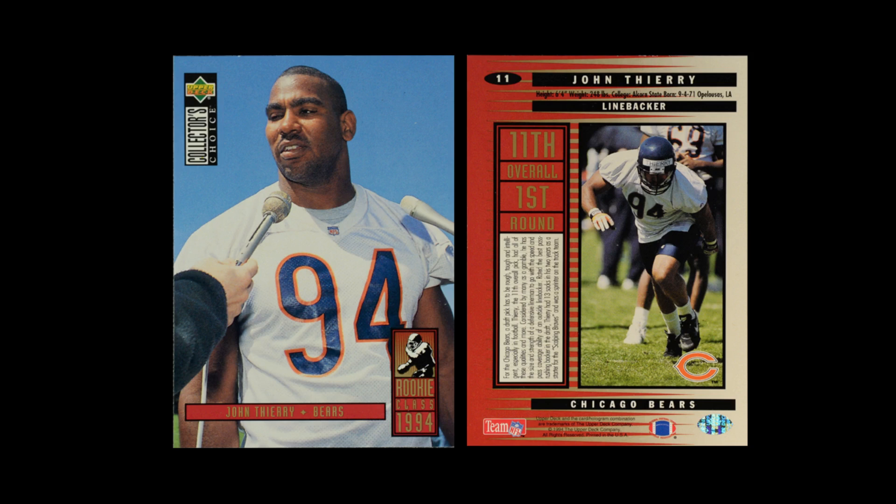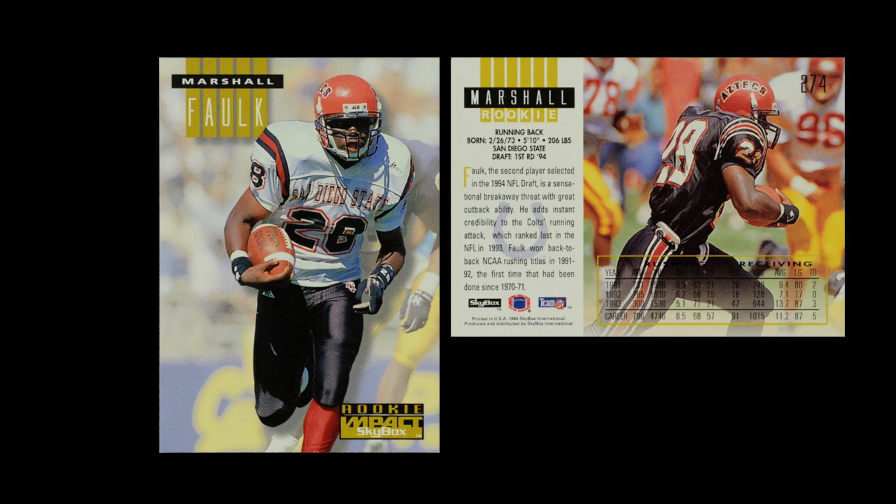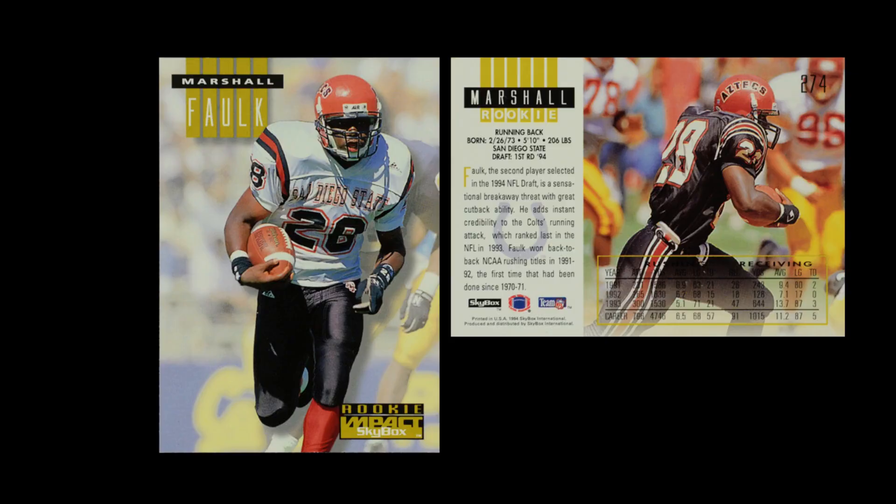I've got to give number five to Skybox Premium, and this is for two reasons. One, they actually got the license — we actually see the images the way they're supposed to be seen, and it makes it look so much better. But I also like the way that they ghost the background and make the player pop out and be really vibrant on the card. For me, this is as good as you're going to be able to make with college uniforms. If you had pro uniforms involved, then the Collector's Choice card does jump past it. But most of the Collector's Choice cards are college uniforms, so Skybox gets the nod because the images look right and they're more distinct.